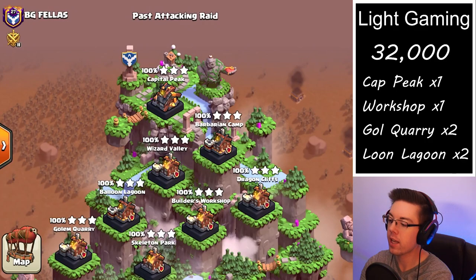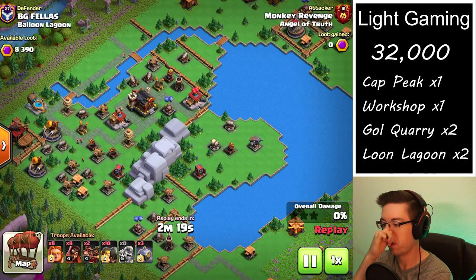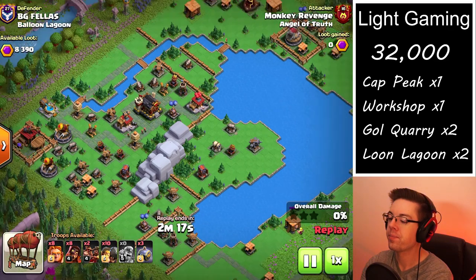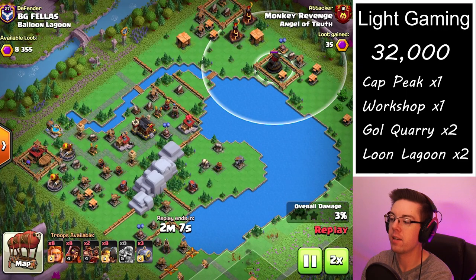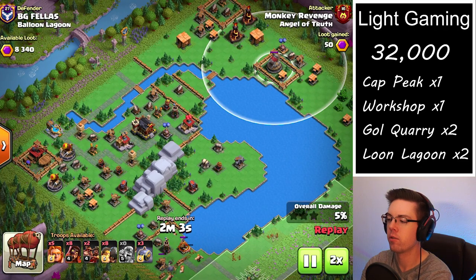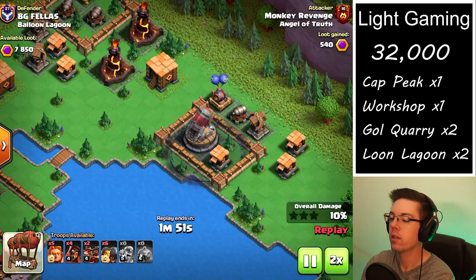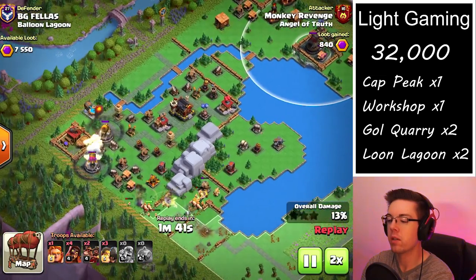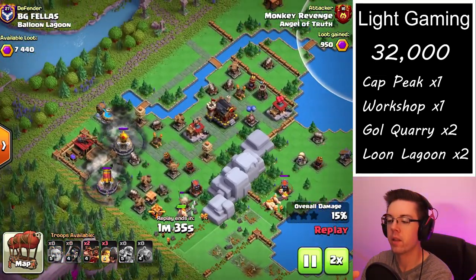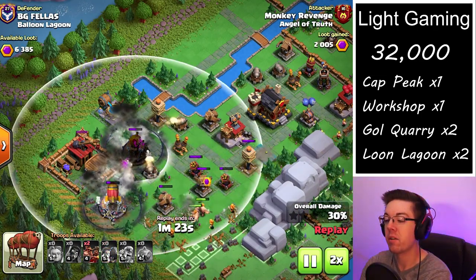Next up, we're taking a look at the Balloon Lagoon — first hit. For this one, you definitely want to try and make sure you take out the back-end Rocket Artillery. For whatever reason, a lot of clans don't reposition it. So one graveyard on the bottom side of the Rocket Artillery is usually enough to take it out if your troops are dying fast enough. Then, of course, these unprotected Rocket Artilleries are going to be very easy to take out as well.